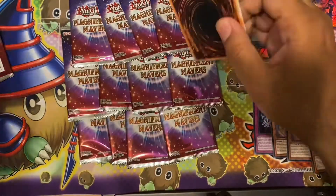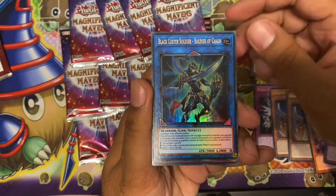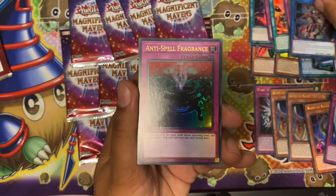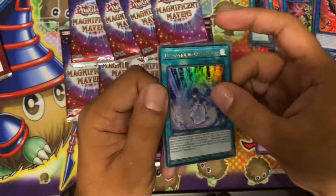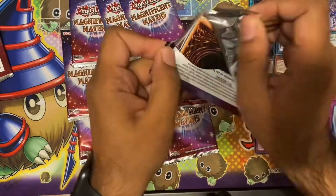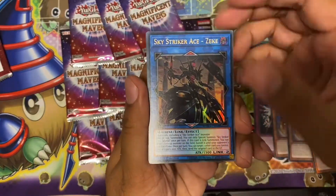About halfway through the display. Last pack of this box: Blue Eyes Abyss Dragon — nice. Chaos Soldier — Soldier of Chaos, sorry — much needed reprint. Anti-Spell Fragrance, Nightmare Phoenix, and Dragon Main Changeover — nice upgrade to Dragon Main decks. On to the third box: Sky Striker Ace Zeek.